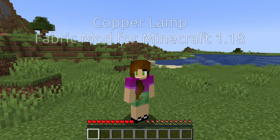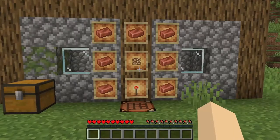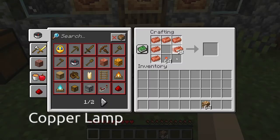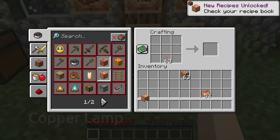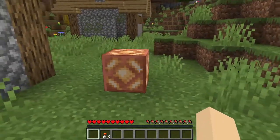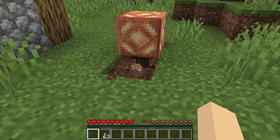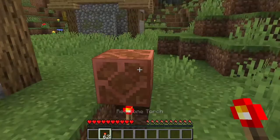I made a mod for Fabric Minecraft 1.18 called Copper Lamp. You craft a copper lamp by putting a redstone torch at the bottom, a glowstone block in the middle, surrounded by copper. A copper lamp is just like a redstone lamp but it's inverted — when it has a redstone signal it is not lit up, and when it doesn't have the signal it is lit up.